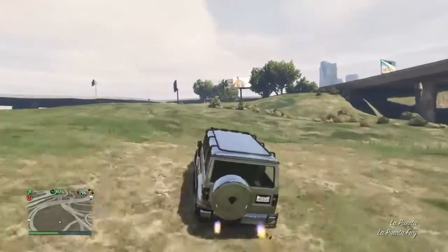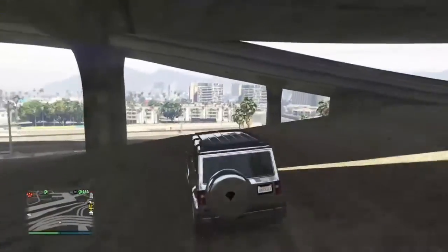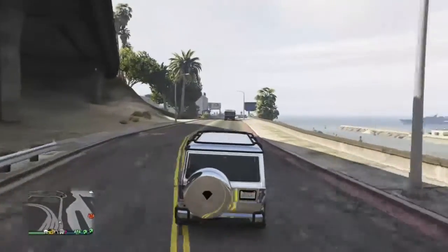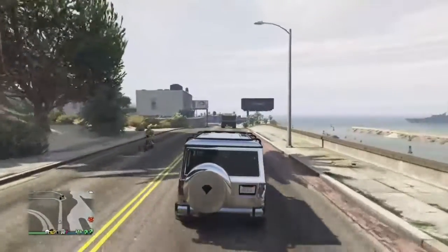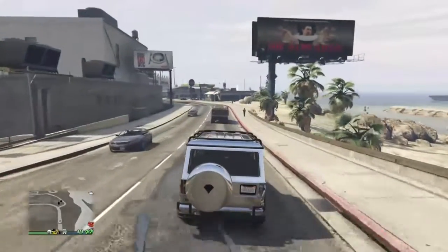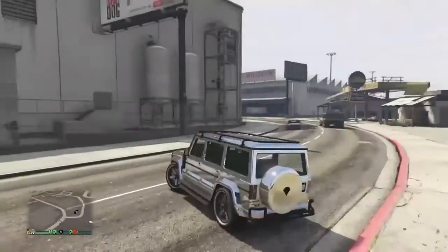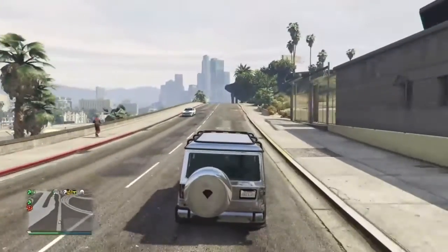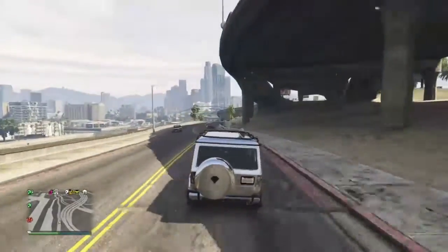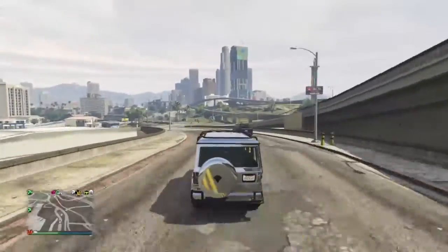It likes to spawn a lot down here if you have a Dubster 2 already. You'll end up finding one like this — chrome — or you can find one that's gold. Most of the time I would just drive back that way and do it all the way, so I can go down here and hopefully it would spawn. You want to get as far as you can from that area where the paint and spray is, because that's where it spawns. It spawns at that paint and spray there.